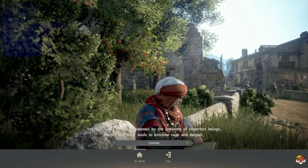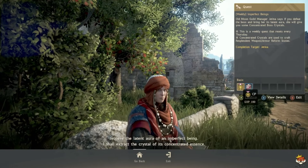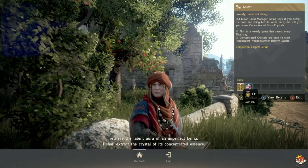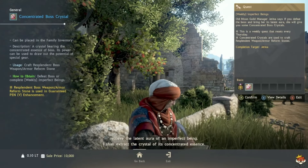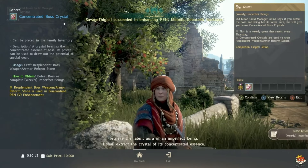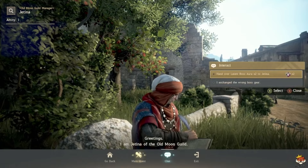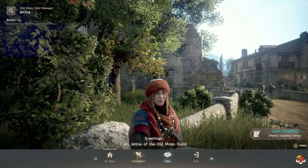You also want to complete the weekly quest 'Imperfect Beings' each week. You need two Latent Boss Auras, which you can get by defeating a boss that spawns every so often. They'll give you 155 Concentrated Boss Crystals that you're going to need. Turn those in and you're good.